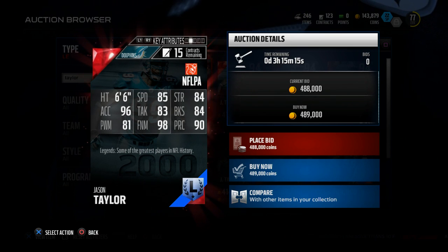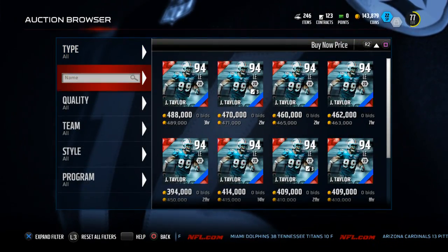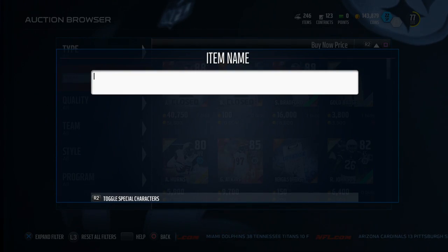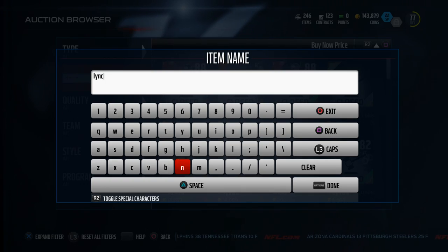So they're very comparable items, guys. And in my opinion, I'm going to give the nod to Aaron Lynch. He's the guy that I like to roll with. I just wanted to show you guys this item — he's my starting backer. He's the guy that I use for any A-gap blitz and anything like that.